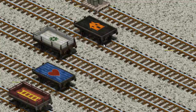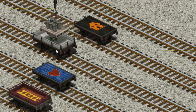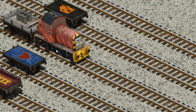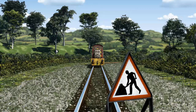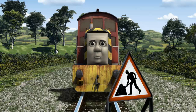Show Cranky where the white flatbed with the picture of a green... You found it! Salty went through the countryside. Suddenly, Salty had to stop. Because of track repairs, he needed to go a different way.